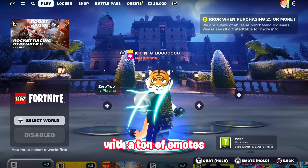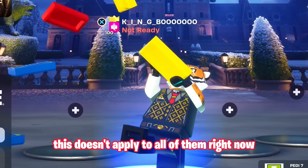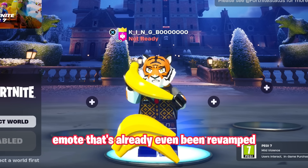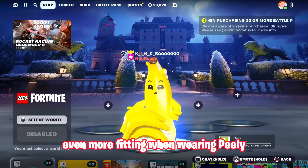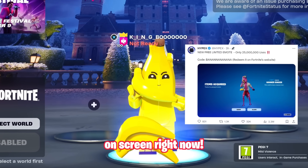This comes with a ton of emotes, even with props revamped in the LEGO style. This doesn't apply to all of them right now, so we can't hit the gritty as a LEGO character, but here's a showcase of the free emote that's already been revamped — even more fitting when wearing Peely — and you can get this by entering the code on FortniteRedeem on screen right now.